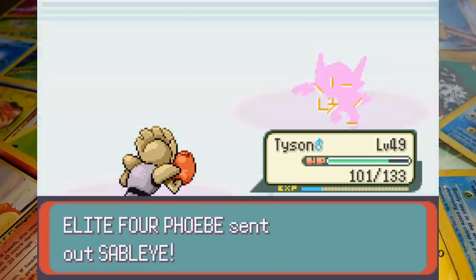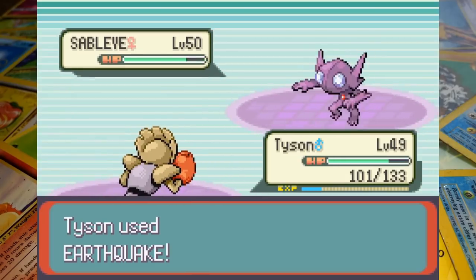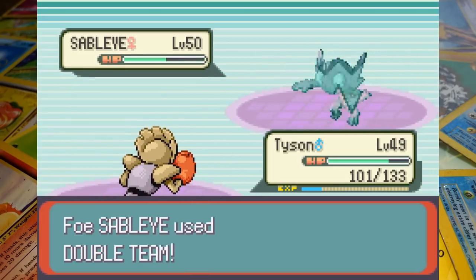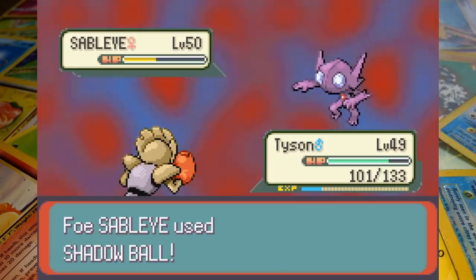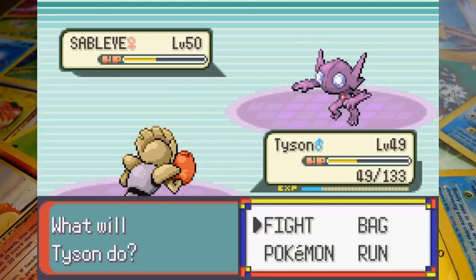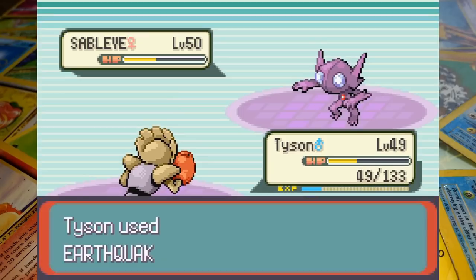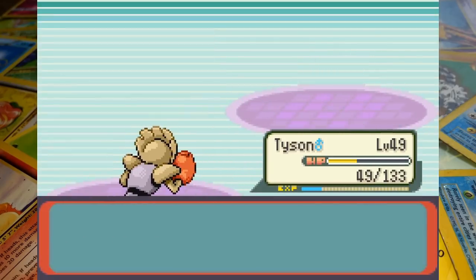We call on Hitmonchan hoping Earthquake will be enough to finish off the second Banette — and it is. This is going surprisingly well. Phoebe sends in Sableye next and another arena-shattering Earthquake badly injures her right away. Double Team ups Sableye's evasion but not enough to dodge an Ice Punch. I didn't want another Earthquake to leave Sableye in position for a Hyper Potion so I just went for the weaker move. Phoebe calls for Shadow Ball but it's not enough to score the knockout, and Tyson's next Earthquake takes out Sableye.